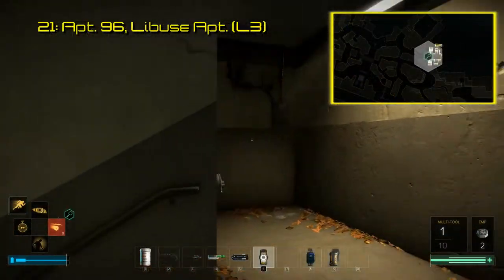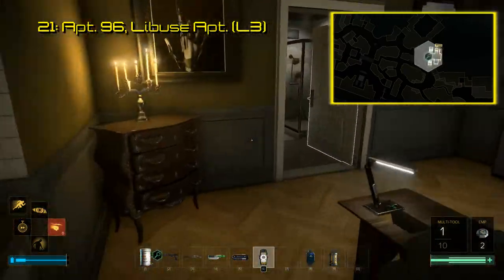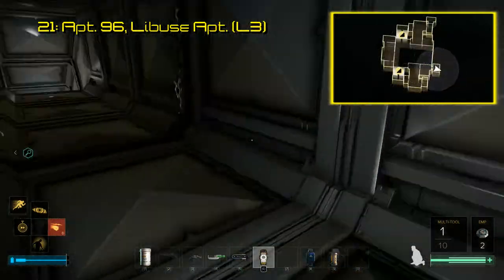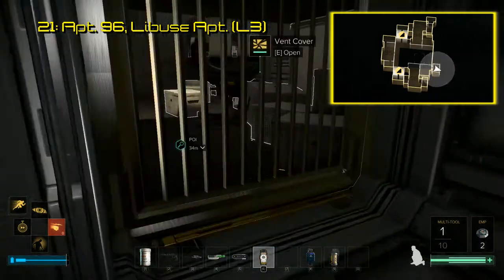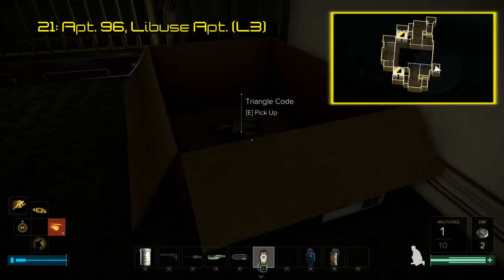South of Chikane's Place is the Libouché Apartments, and this is where code 21 is found. It's located in apartment 96 on the third floor. You can take the ventilation shaft in the restroom into a secret office where the code is actually located in a box underneath the desk you emerge from. Scanning this code leads to a behind-the-scenes audio file with development staff talking about designing the Prague hub and its many apartment buildings.